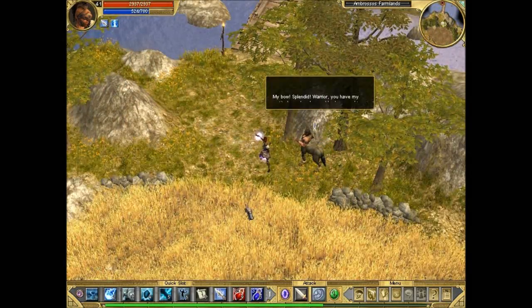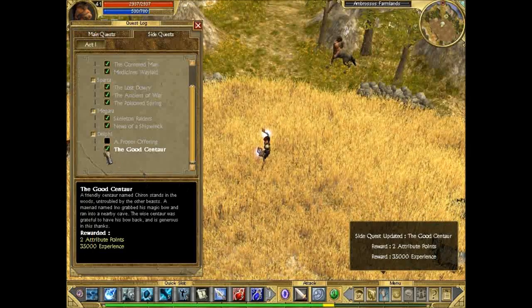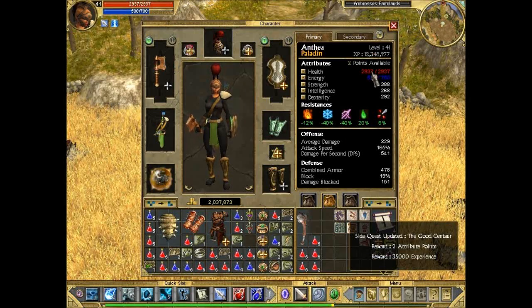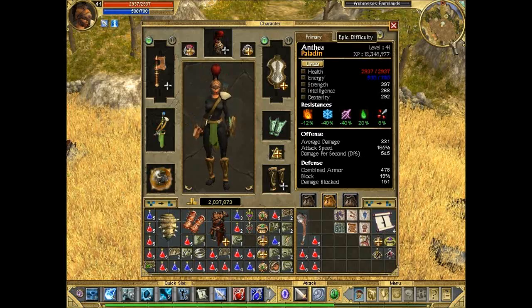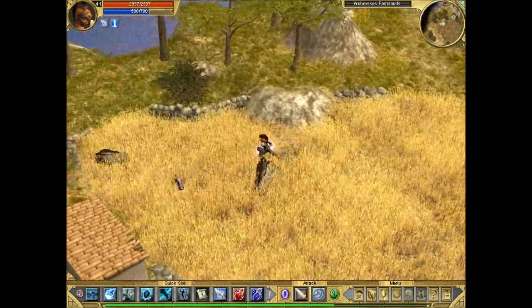Don't confuse Chiron's bow with the legendary stuff — it's in purple as well. We've completed the quest here — two attribute points. We've recently lost quite a bit of strength when we made our torso armor exchange, so let's pop a couple of points into strength. But yeah, don't confuse it with legendary stuff just because it's in purple.